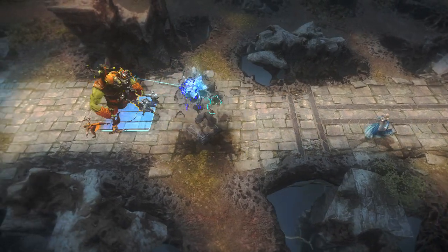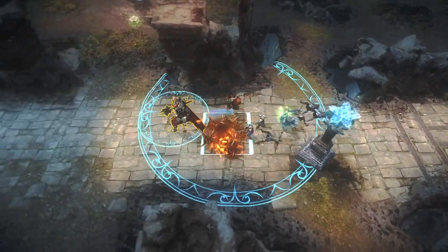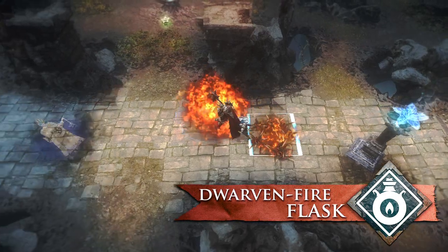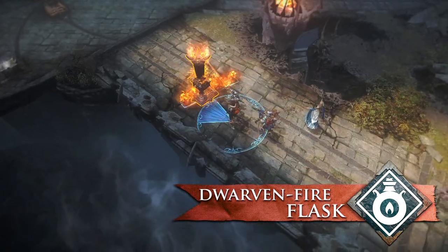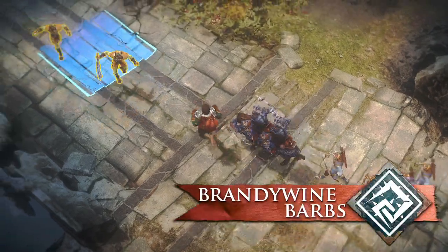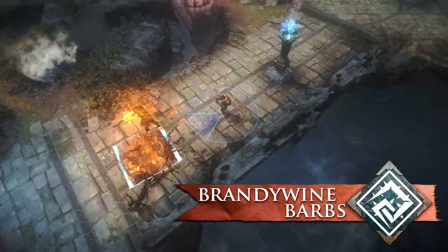Lane control is Hildefonce's specialty. He excels at slowing and punishing enemies pushing a lane. Dwarven Fire Flask gives lots of splash damage that harms opponents and structures. Use the long-lasting Brandywine Barbs to reduce mobility and damage both soldiers and guardians.